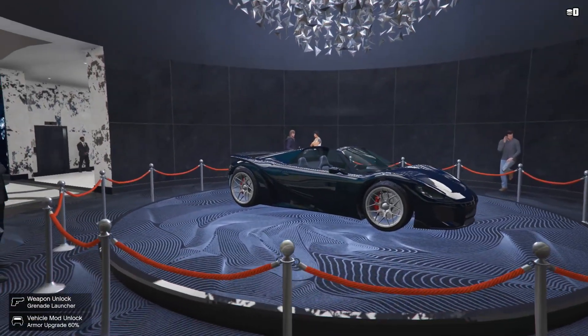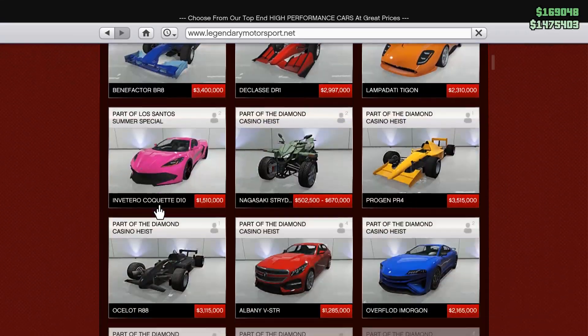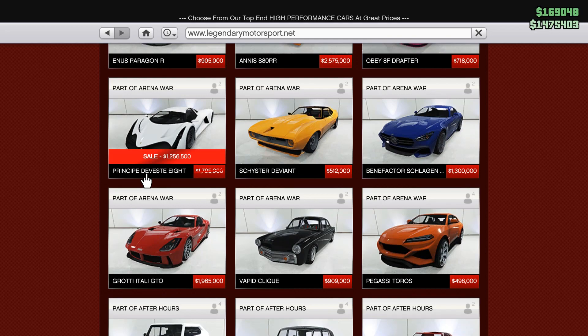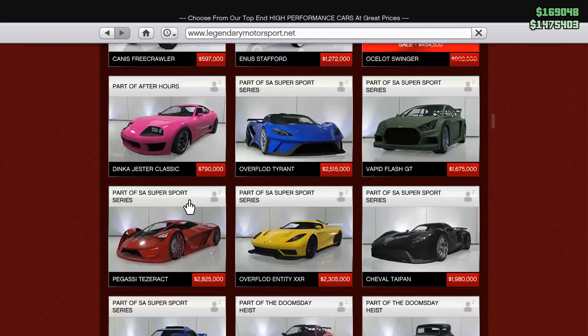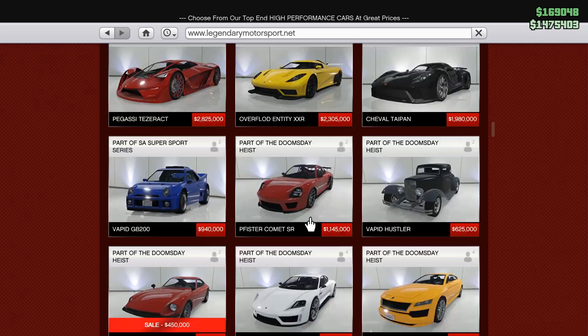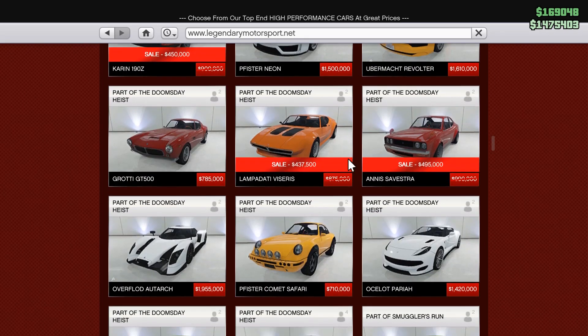Alright, let's get right into the discounts. There's actually quite a few this week, so let's go right into Legendary. In Legendary, the first one is the Divesti 8. Our next one is the Ocelot Swinger. Next is the Karin 190Z. The Viserys, the Zivestra.